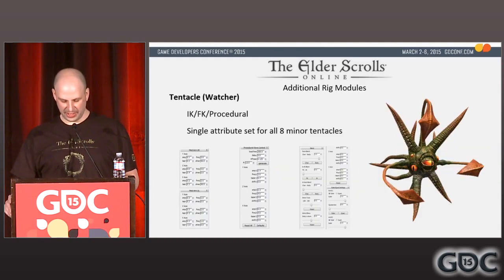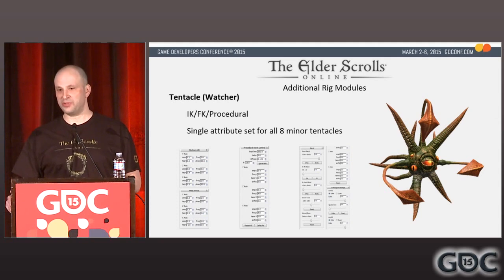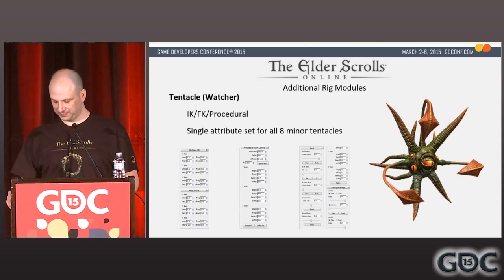But humanoids weren't the only characters in our game. The Watcher is a take on the classic fantasy beholder — a giant flying eyeball — but its most obvious feature is its 15 arms: three main arms with leaf-like mittens, four mid-sized tentacles, and eight smaller minor tentacles. The main arms had independent controls for FK, IK, and could also be driven procedurally. The middle tentacles were driven mainly by ambient procedural motion with an FK layer on top. The eight minor tentacles were all driven by a single set of procedural settings with a phase setting to keep them all at different shapes.